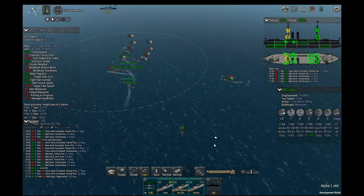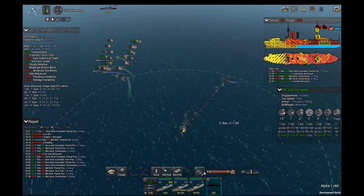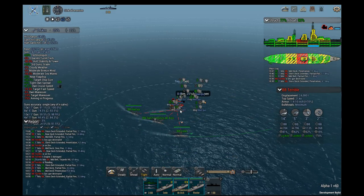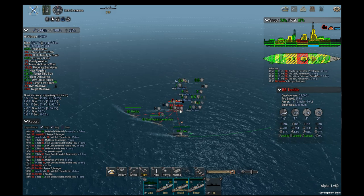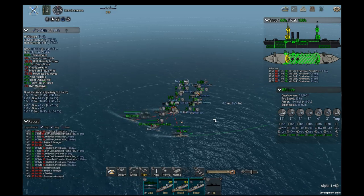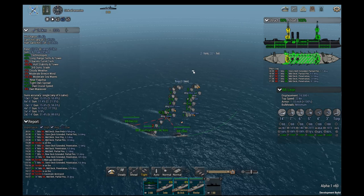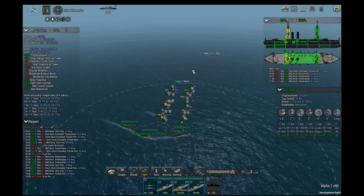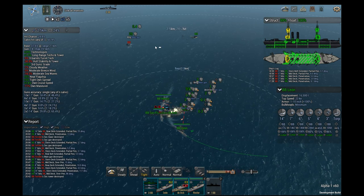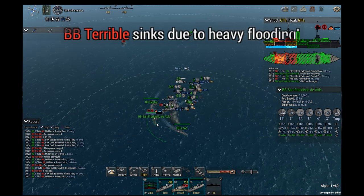At this point we're just pounding each other. Get the San Fernando detached — we'll operate independently. No, that's not what I want. Stay on that one. You will take on that one. Point blank range — we're looking at 600 yards. There's a torpedo. Yeah, we got this one. That's a rough hit — Dan Francisco de Assis.